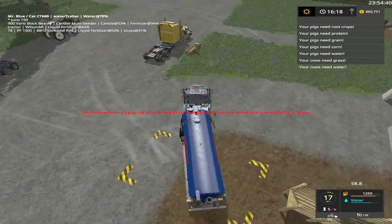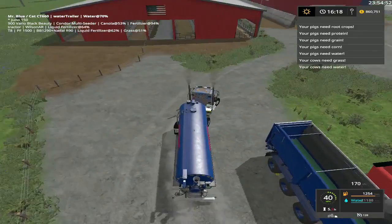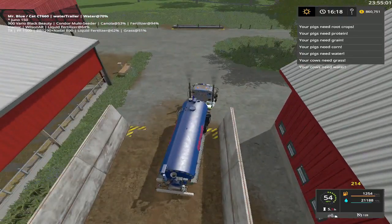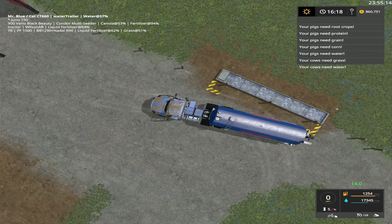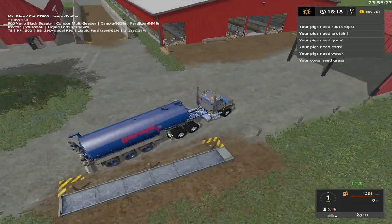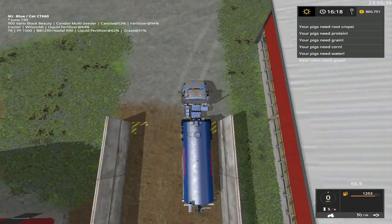We're going to do a little bit of this, a little bit of that, trying to get that gray box removed right now. Pigs need so much - cows just need water and grass, so we'll fix that and give them some grass. There's water off there, root crops, protein, grain, corn - basically pigs just need a bunch of pellets of pig food.